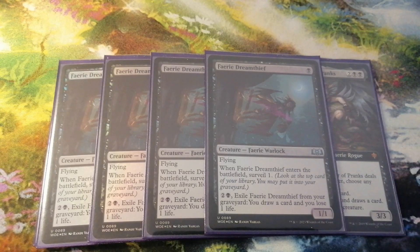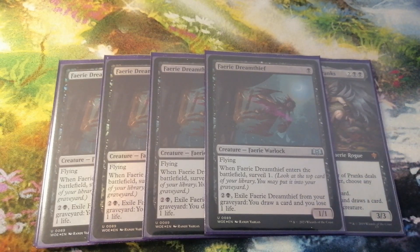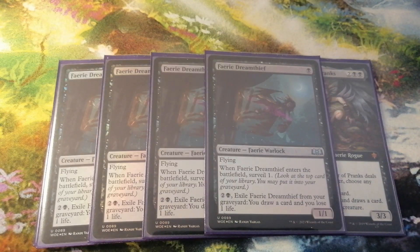He also pairs well with Picklock Prankster's ability, Free the Fae, where we have to mill 4 cards. His Surveil ability is also really handy and helps us filter our draws and make the deck even more consistent. I could best compare him to cards like Consider, but instead of another draw, he provides us with a little Faerie on the board, which can also be great just to chump block, so our Sleep-Cursed Faerie has a little more time to wake up.